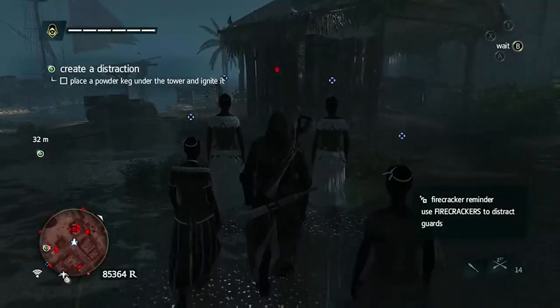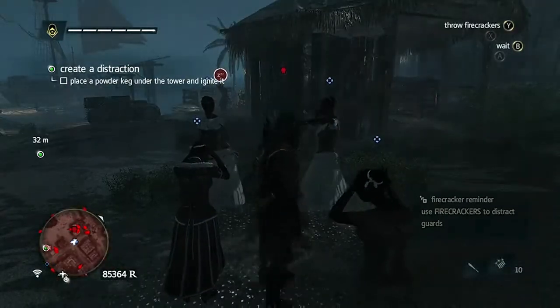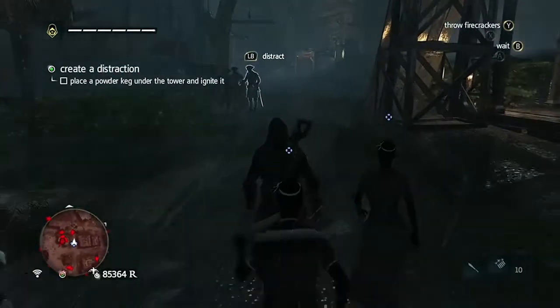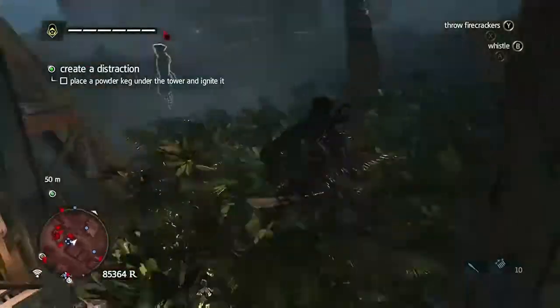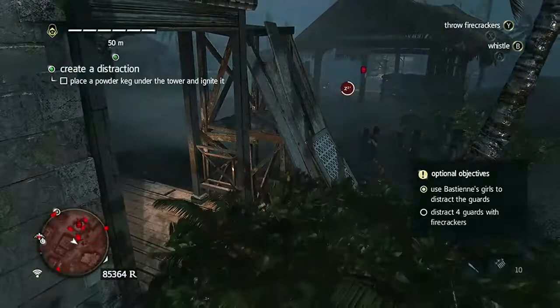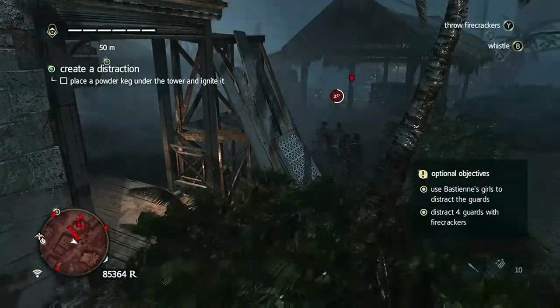They can be accomplished at the same time. Get right about here and drop your firecrackers. You don't need to knock out that guard — I did that out of error. Then as soon as you walk over there and you can see the distract prompt, press left bumper to distract them. The guards will be distracted by both things at the same time — they are having difficulty deciding what they want to be distracted by.